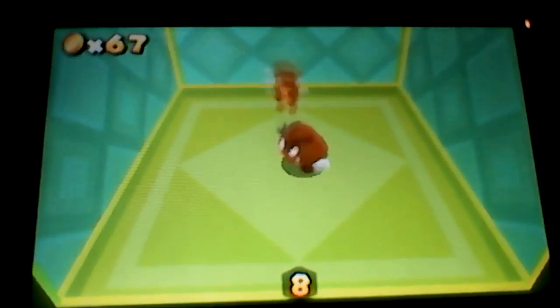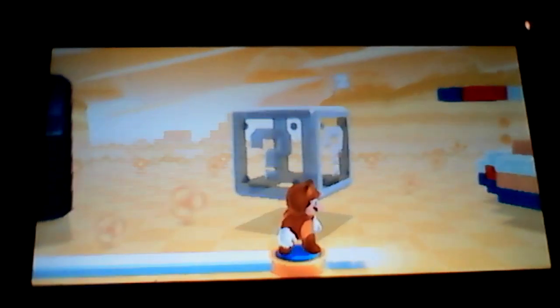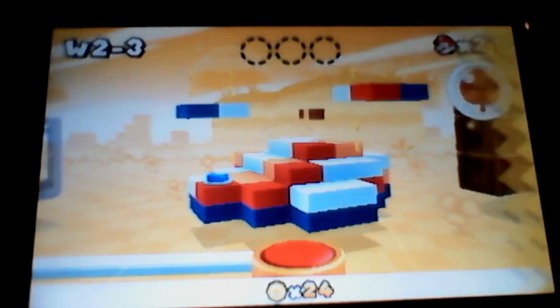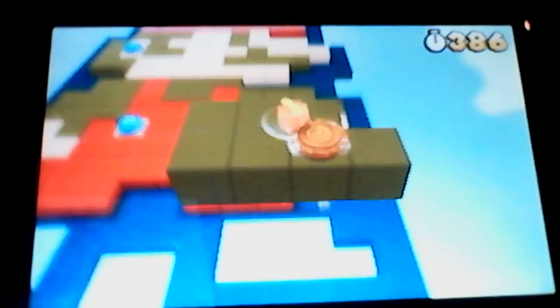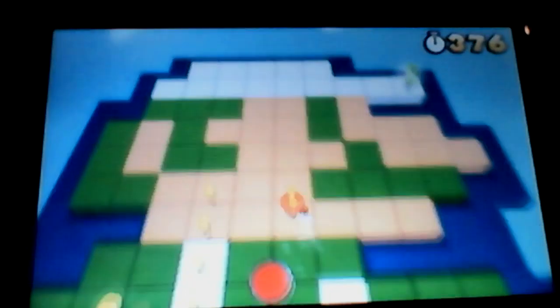Next is World 2-2. This is underground — very cool. The first star coin — it's not that hard to get. If you have trouble getting it that way, which no one does, you can just go like that. This is poison swamp — you don't want to go in it because it's gonna kill you, obviously.